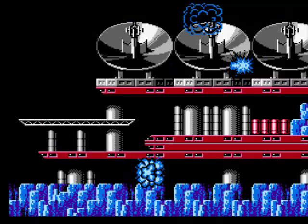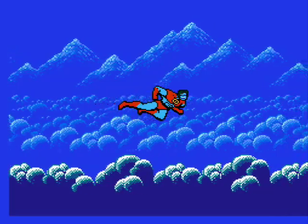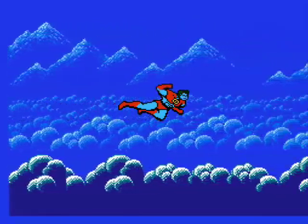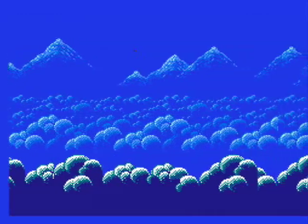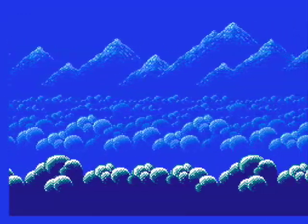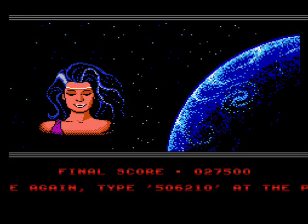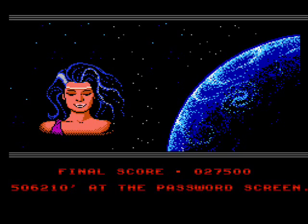The fortress blows up, you get a generic congratulations from Gaia, and Captain Planet gives you the thumbs up, flies into the distance, and you get this awkward shot of the sky for like half an hour, and that's it. Gaia also tells you that you can input the password to see the ending again, just in case you felt like wasting even more time.